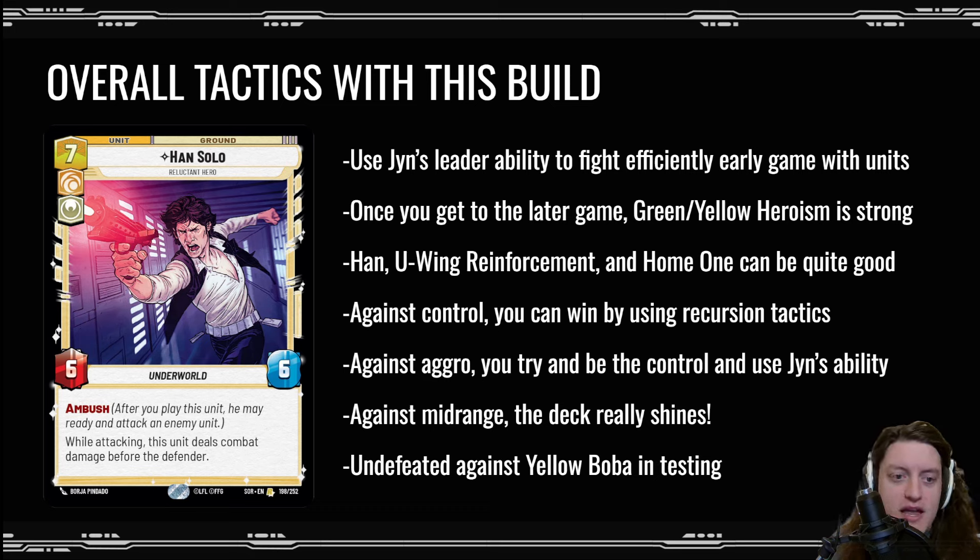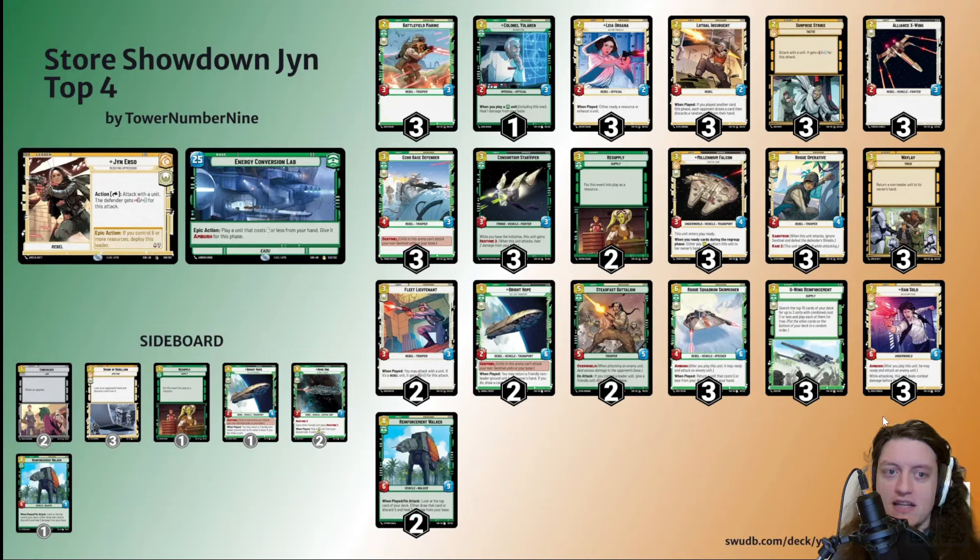Against control I can win by using recursion tactics and putting a lot of units on the board — if someone plays a Super Laser Blast I can recover quickly with U-Wing Reinforcement and Home One. Against aggro I try to be the control, using Jinn's ability for efficient unit combat and potential trades. Against mid-range it's been doing very well. I was actually undefeated against Yellow Boba in my testing, which gave me confidence.